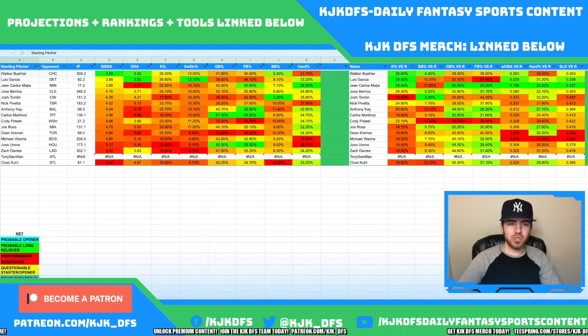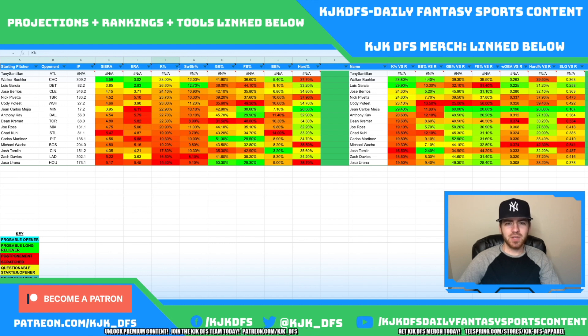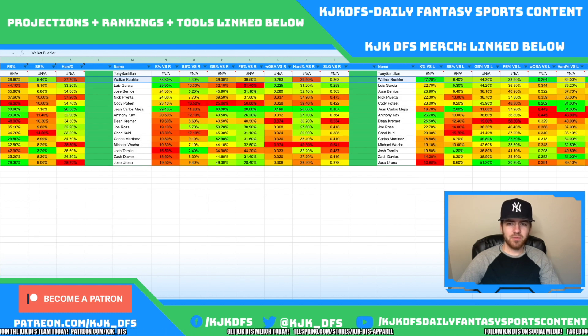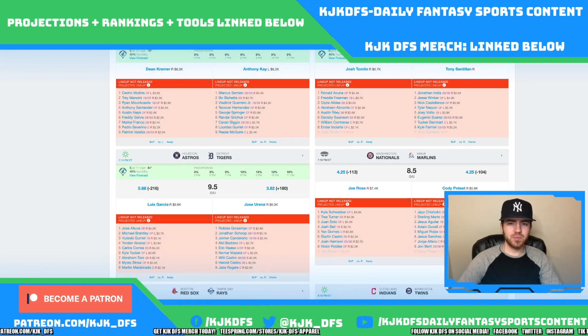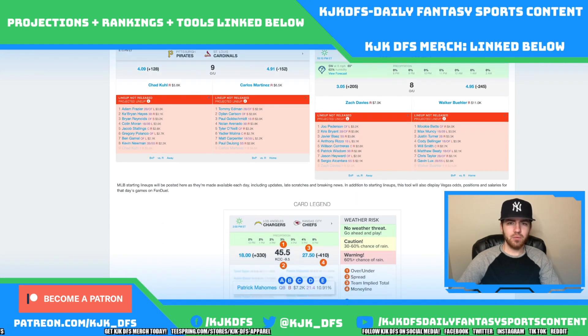As always, I like to sort my sheet by K rate — it's very nice to get points for a strikeout — to figure out the top pitchers to target on this slate. The top guy today is Walker Buehler taking on the Chicago Cubs. He comes with a 28% K rate overall, a 12% swinging strike rate, a 28.8% K rate against righties, and a 27.2% K rate against lefties. Very good across the board, and he's taking on a Cubs team that has been striking out quite a bit with only a 3.05 implied run total.